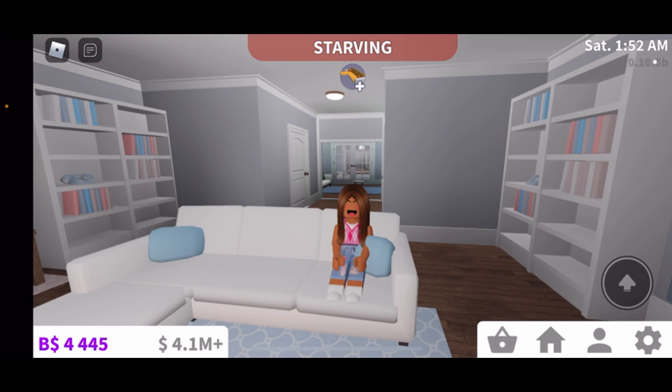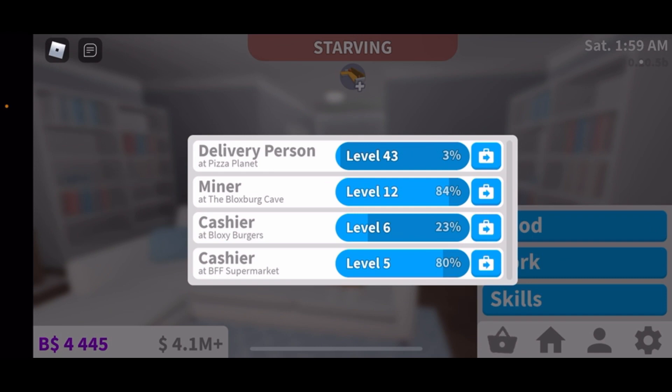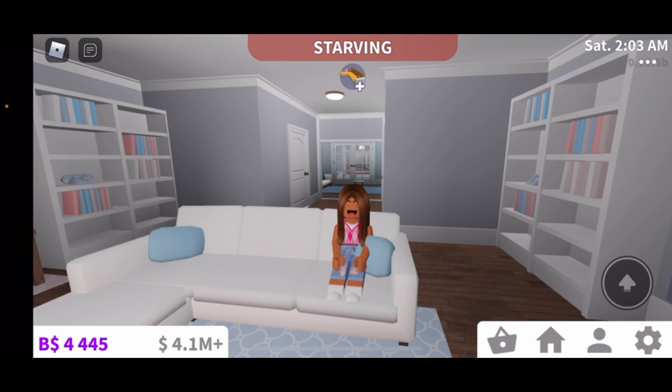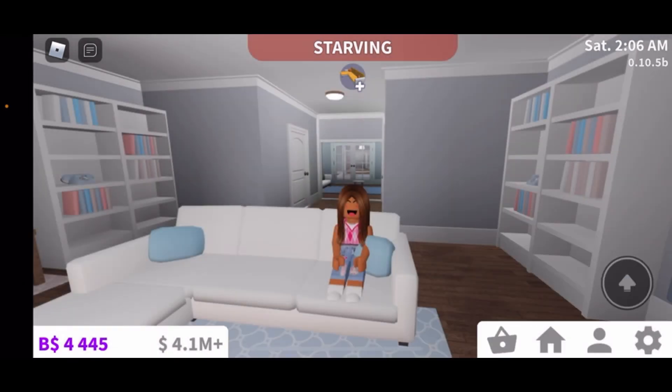Tip number two: if you work as a pizza deliverer and deliver pizzas, that will guarantee you make the most money. I'm at level 43 for delivery person and I make around 2,000 or more. You make so much money from that job.